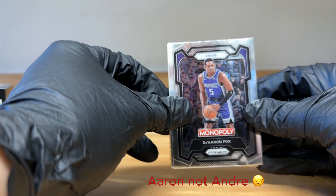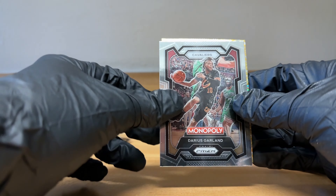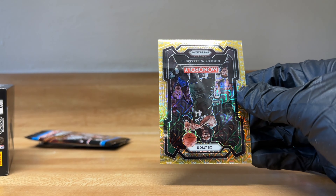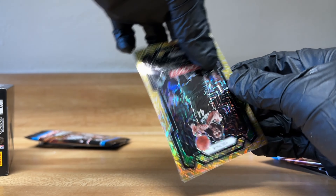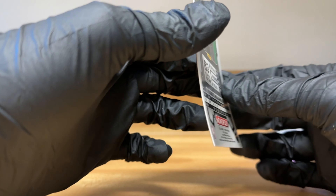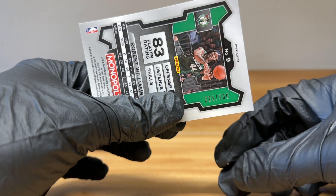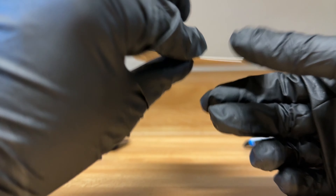Got a DeAndre Fox, Bam Adebayo, Garland, and a Robert Williams III. I think this is a gold — it's numbered to 500, 225 out of 500. Nice card.